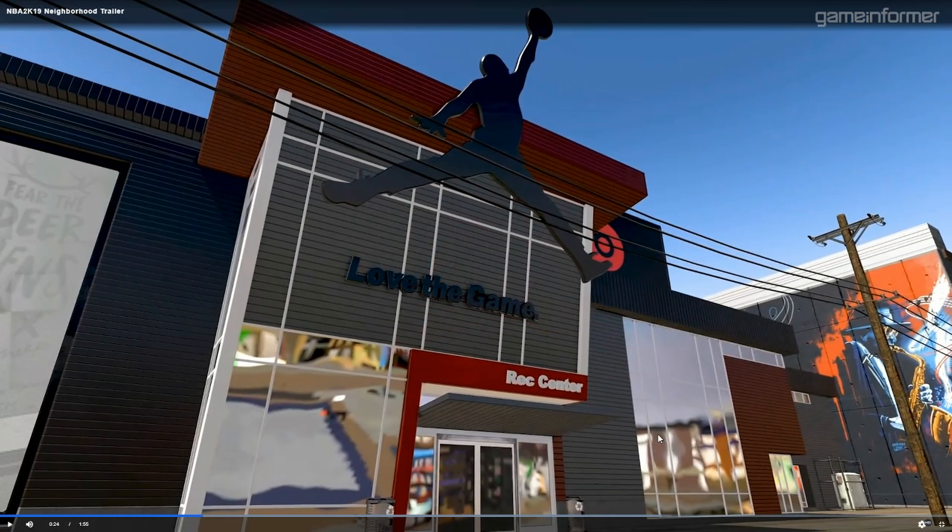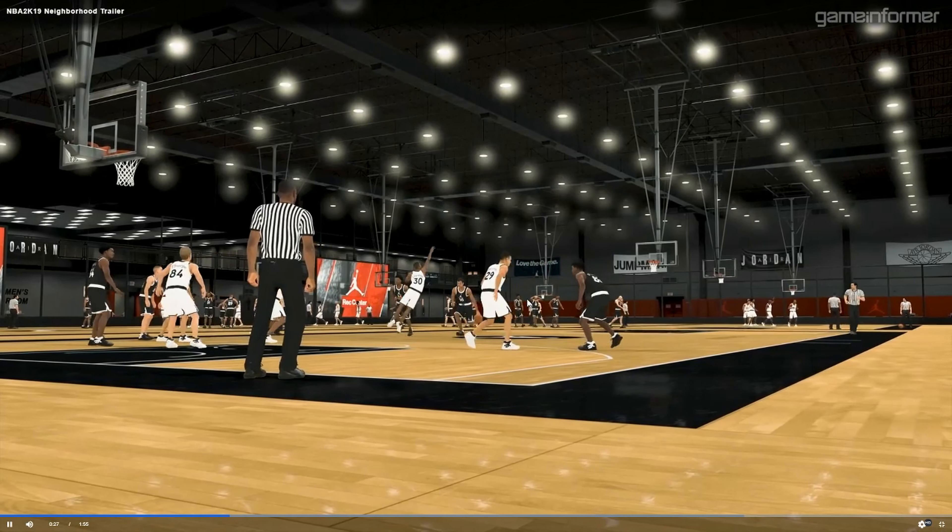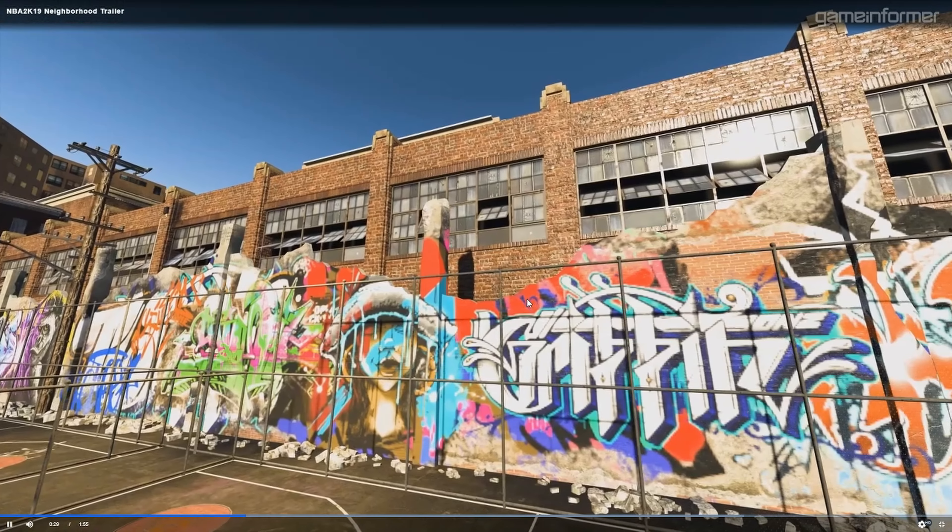The Jordan Rec Center is back — this is big news from 2K. 2K is really listening to everything we said from 18; obviously we did a ton of complaining with 18, that game is pretty much ass. If you're not familiar with the Jordan Rec Center, it's basically a five-on-five walk-on. There's not too much else to say about it except it's so much fun. I love the Jordan Rec Center. You can also work on your hang time at the Under Armour cages.